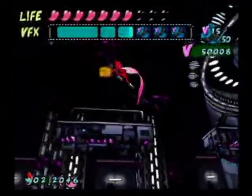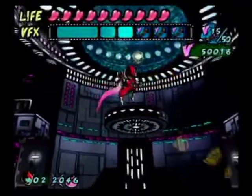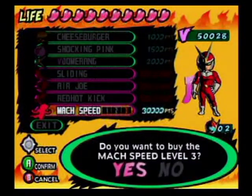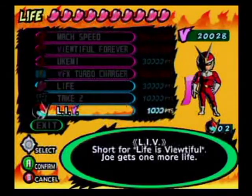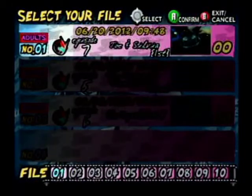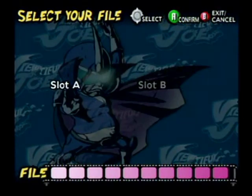Don't forget these guys up here. Nice, more V points - I'm getting a crap load. Good thing I didn't open that box when I first passed. Powering up with over 50,000 V points - if I get Mach Speed Level 3. I failed to get the Ukemi move. Basically if you zoom in just before you hit the ground, you'll stylishly get back up instead of having to lie down for a few seconds. Stylish for a time - I can live without it.